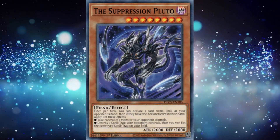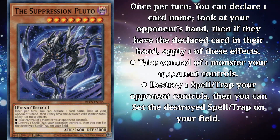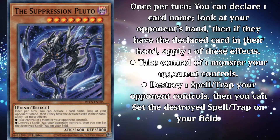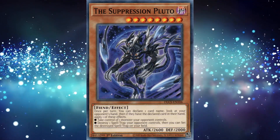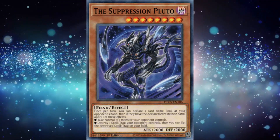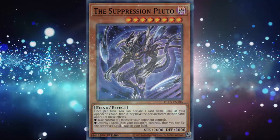The Suppression Pluto is a level 8 dark fiend monster with 2600 attack and 2000 defense. Once per turn, you can declare one card name, look at your opponent's hand, and if they have the declared card in their hand, apply one of these effects: one, take control of one monster your opponent controls, or two, destroy one spell and trap your opponent controls, then you can set that card to your field. This guy feels like an alternate universe Toad that would have gotten released in 2006 or 7 and probably banned for it. Like with many of the other planets, this effect is decent, but it's held back by needing tributes. Maybe if this card had released way earlier on, this could have been a pretty threatening move, but in today's day and age, you're really not going to go for this when Toad is a thing. Maybe this is why Pluto isn't allowed to be a real planet anymore.